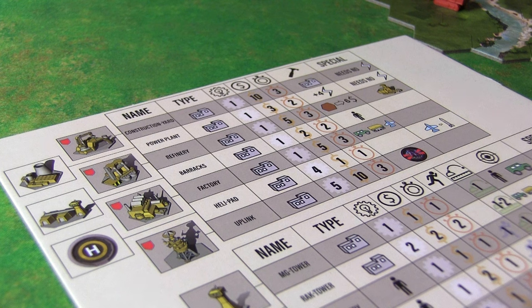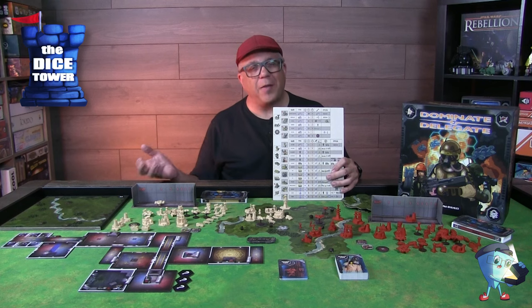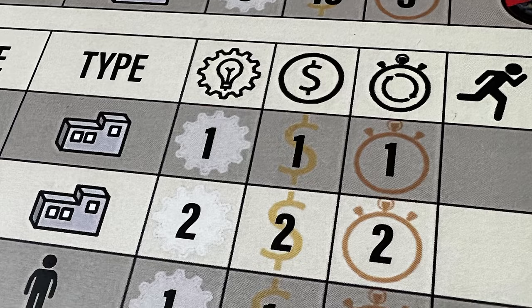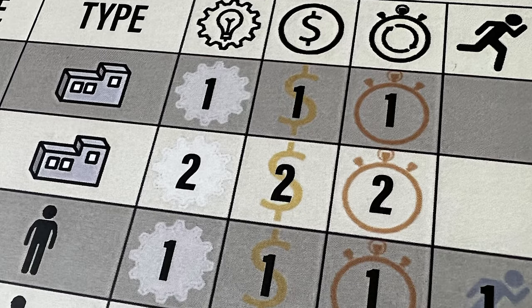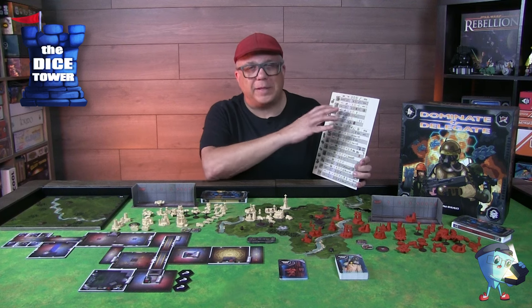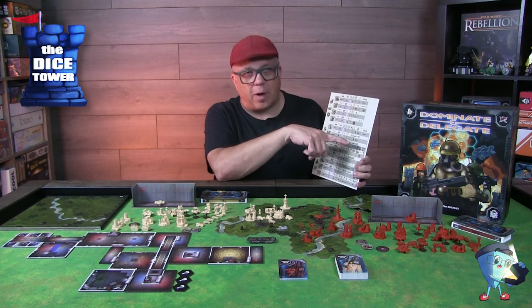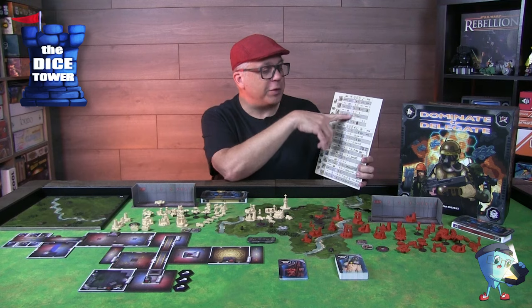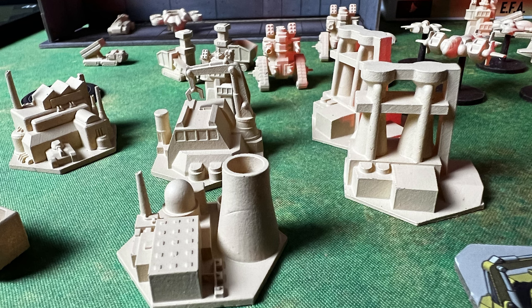Next, we have the cost in credits — you have to have enough credits to put things on the production line. Then it shows the time required for these production units. Whatever the number value of the time is, you'll put it on the production line in that numbered slot, so you know exactly how long it's going to take round after round. For the building category, you'll see a hammer icon showing what the buildings are going to do for you, and there's also a special column with additional info. If you get a power plant, you're going to produce energy. If you get a refinery, you can turn ore into credits. And the barracks is going to give you infantry and so forth.